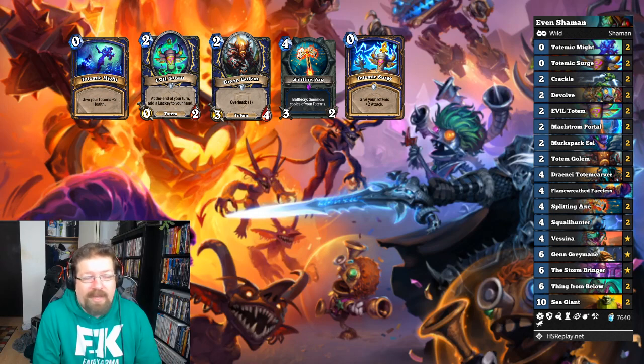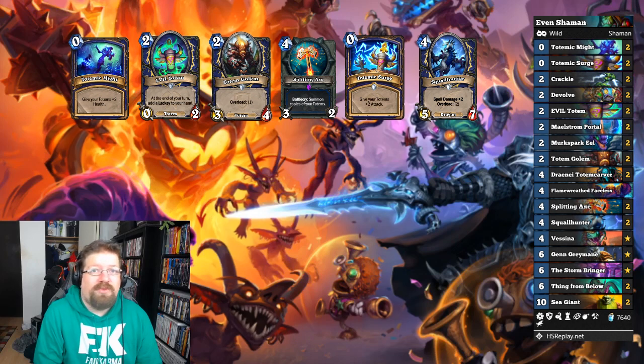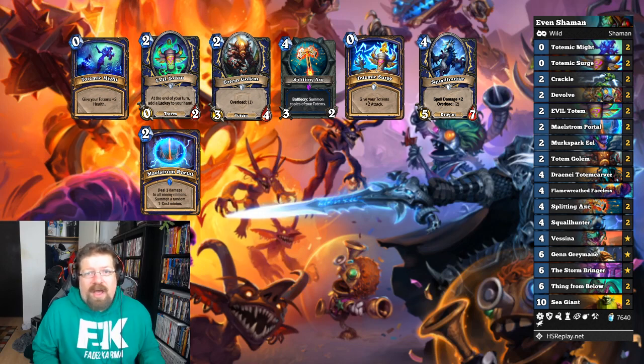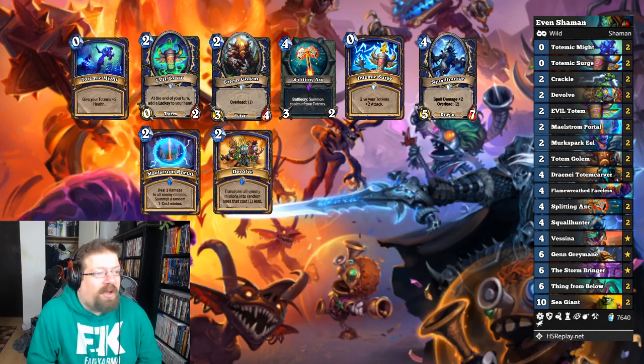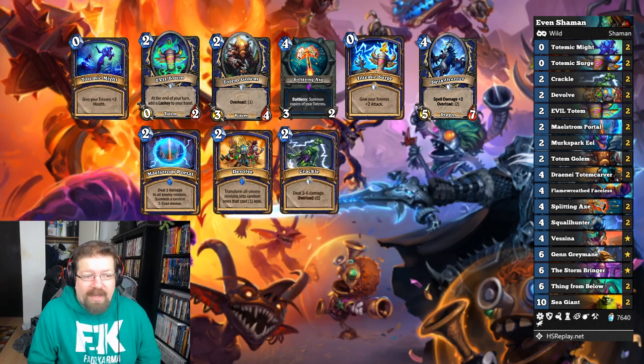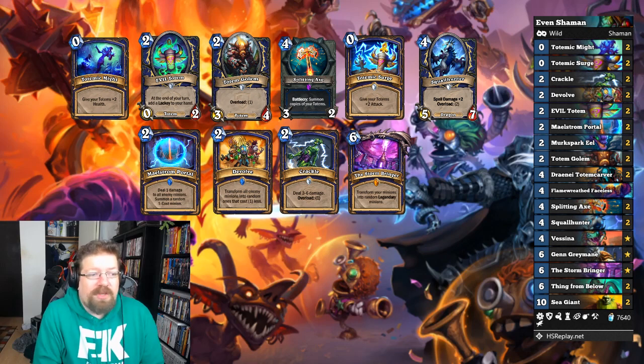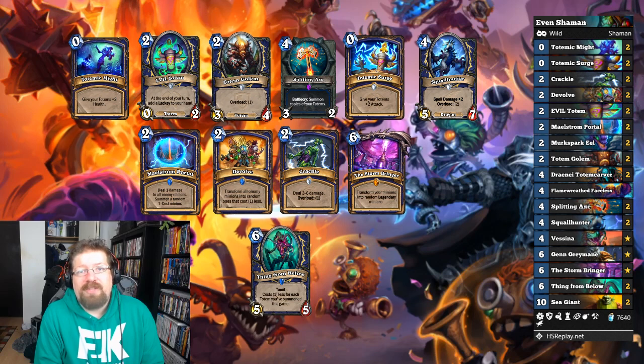Even Warlock struggles with it because Defile won't hit it. They need enough minions to plague you. There's also a recent addition of Squall Hunter — the 4-mana 5/7 overload-two dragon with spell damage plus two — extremely powerful with Maelstrom Portal for 3 AoE. I've had boards where I'm playing Quest Mage with 8/8 Giants and they get cleared by Squall Hunter — it's insane. You have staples like Devolve to get through taunts, Crackle for endgame burn, and some people tech in Stormbringers for when your totems aren't doing much. One of the most powerful cards in the deck is Thing from Below — 6-mana 5/5 Taunt that costs one less for each totem you've summoned this game. By turns three and four, this thing is costing zero with all your ways of duplicating totems.